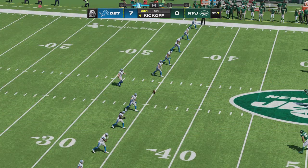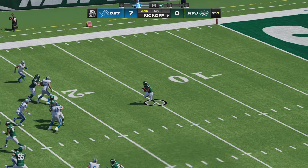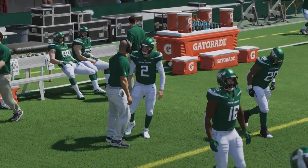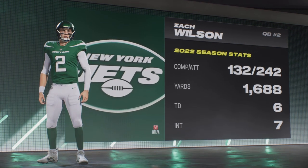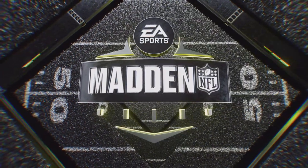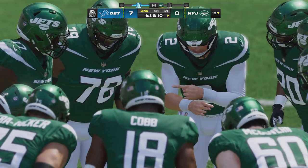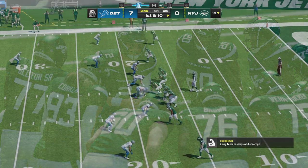The kickoff unit is out on the field. The coverage was solid and he's dropped at the 18. Here comes the Jets offense, led by former number two overall pick from BYU, Zach Wilson. He can attack the field at all levels with a very strong arm and make big-time plays off schedule. We see a player with confidence and swagger — a guy who knows how to lead a team, who knows how to compete, and wants to be great every time he hits the field.